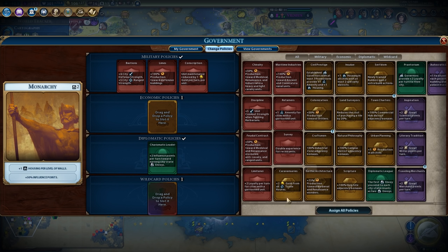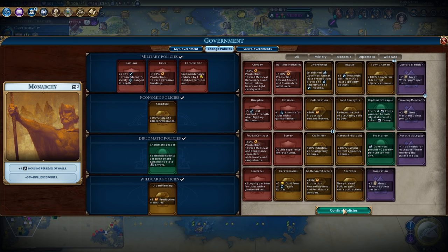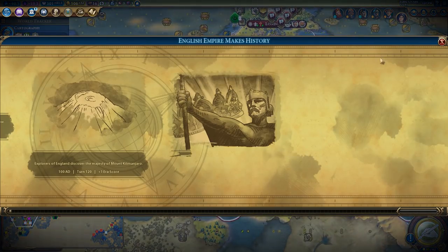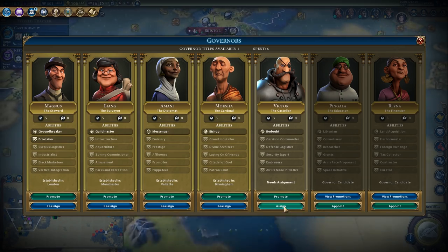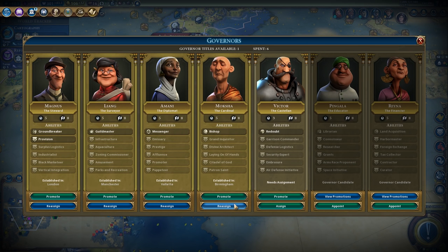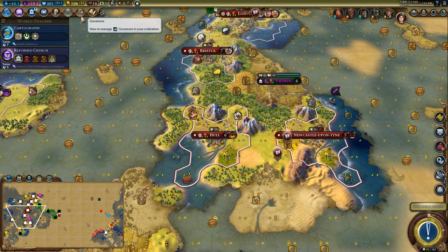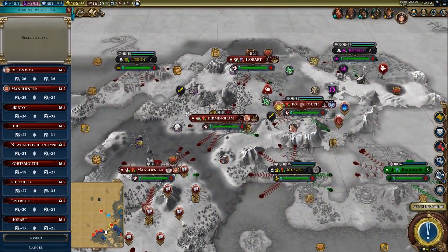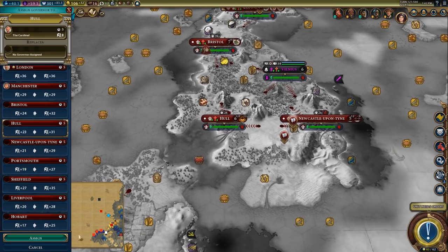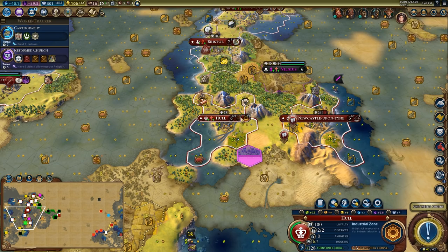I'll just put in gold maintenance for that extra bit of gold. I don't need holy sites; I'm going to be spending a lot of faith on defensive structures. I'll take plus-one production and industrial zone adjacency. The holy site adjacency would give me a decent chunk more faith. I'm going to assign Victor to this city once I settle it next turn, and I want to promote Pingala to Divine Architect so I can build holy sites a little quicker. I'll put him in Hull — once they finish the holy site stuff, I'll be able to build the shrine 20% faster once he's established.